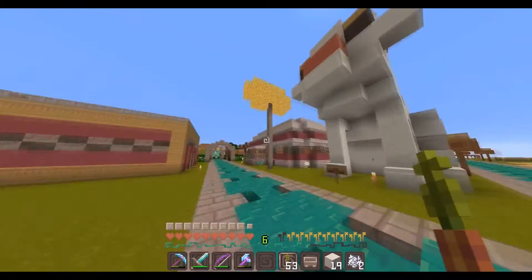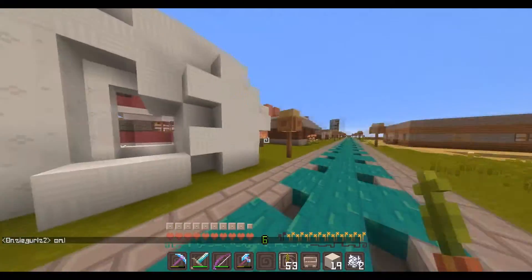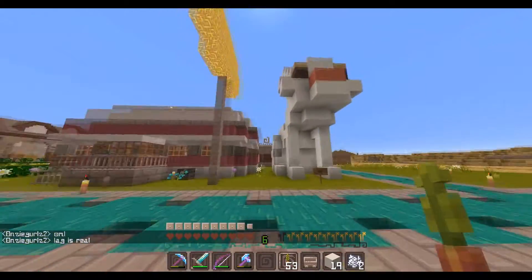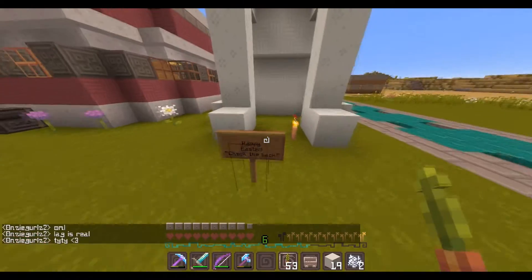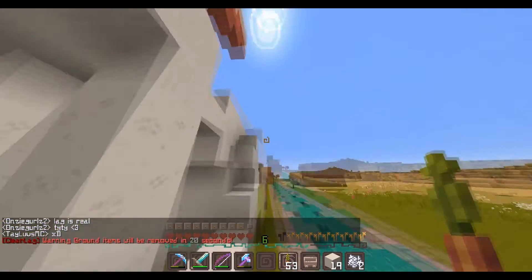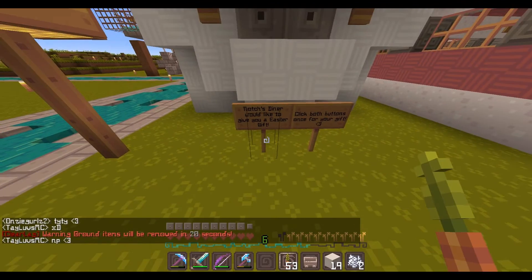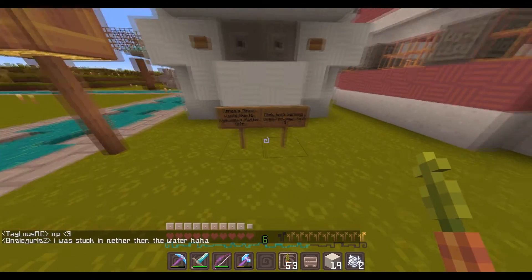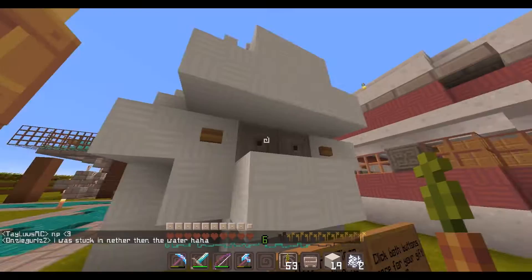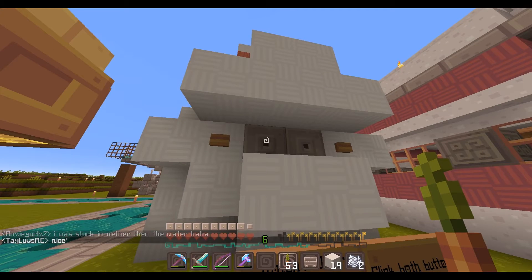Okay so I am back. I have everything completed — the bunny is completed, the dispensers are good and they are filled. Here is the final product: the bunny beside our diner. It says here 'Happy Easter, check the back' so they don't skip it. You go to the back and it says 'Notch's Diner would like to give you an Easter gift — click both buttons once for your gift.' In here we have carrots — I decided to change it to carrots since it's more bunny themed.